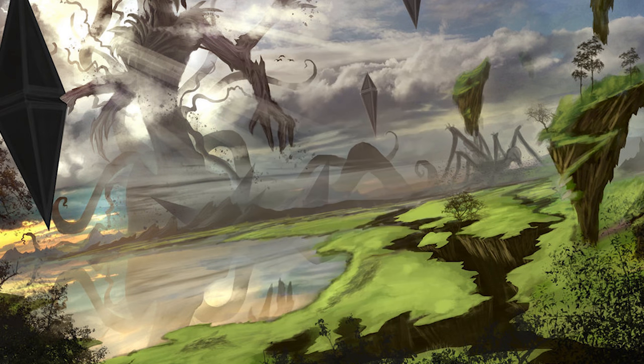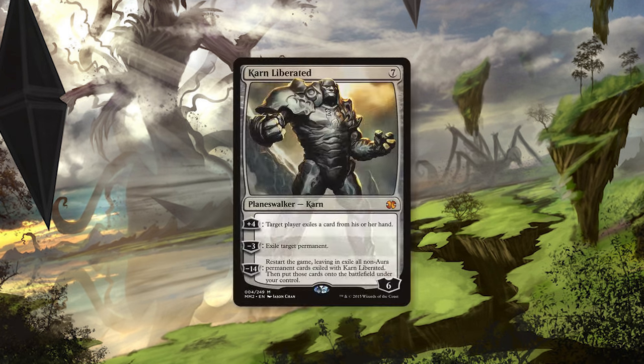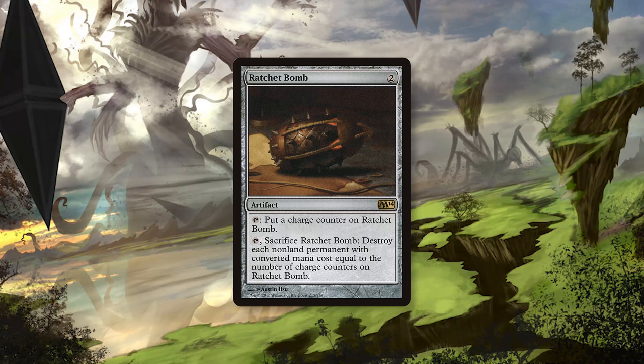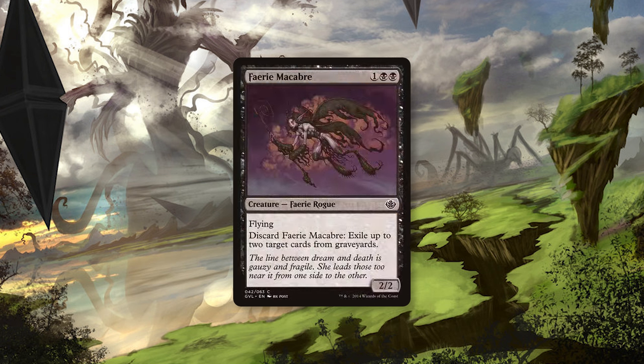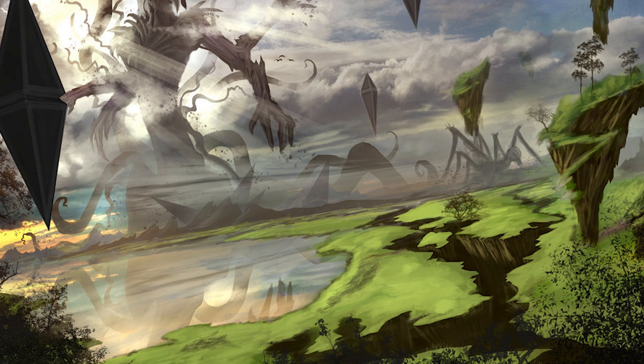When building a sideboard, you should obviously build for your local meta, but here are a few suggestions. Karn is a great bomb to side in for mirror matches or when your opponent has troublesome permanents. Ratchet Bomb can also handle some of those permanents, and in tandem with Voltaic Key you can blow up a lot more. Sorcerer's Spyglass is great when you don't have another answer for a particular card. Faerie Macabre is fantastic against graveyard decks like Reanimator, removing their targets before they can resolve. There are plenty of other sideboard options, so play around and see what works best for you.